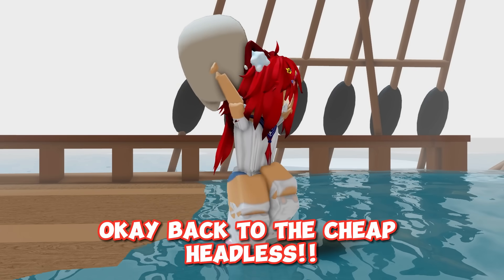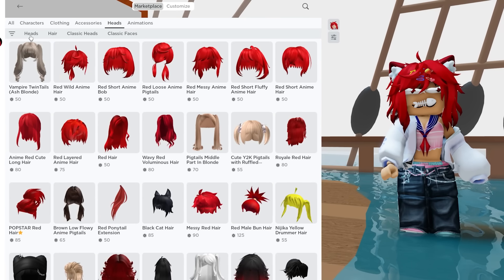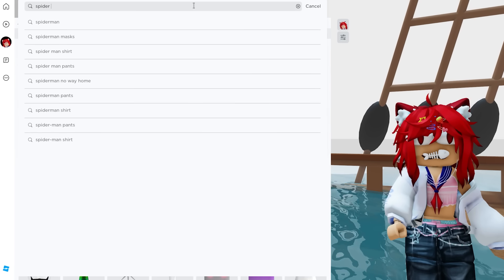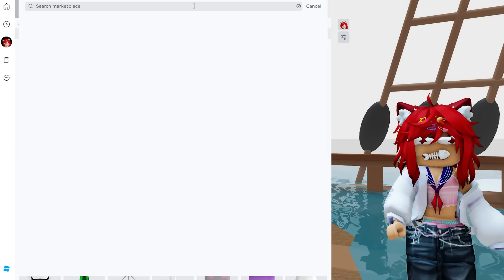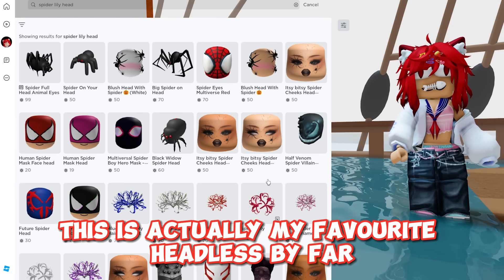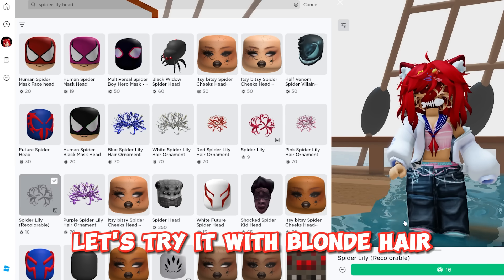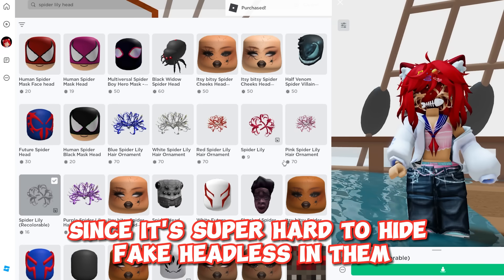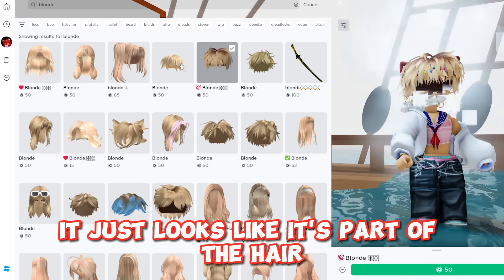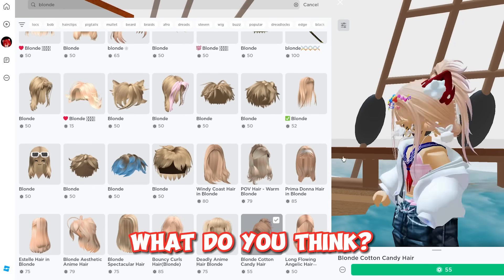OK, back to the cheap headless. Go to the catalog and go to heads. Search up Spider Lily Head — it's actually down here a bit. This is actually my favorite headless by far because it fits my hair perfectly. Let's try it with blonde hair since it's super hard to hide a fake headless with them. It just looks like it's part of the hair — it works well with a lot of them.